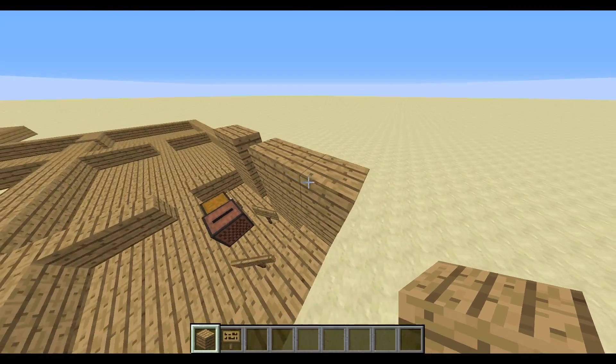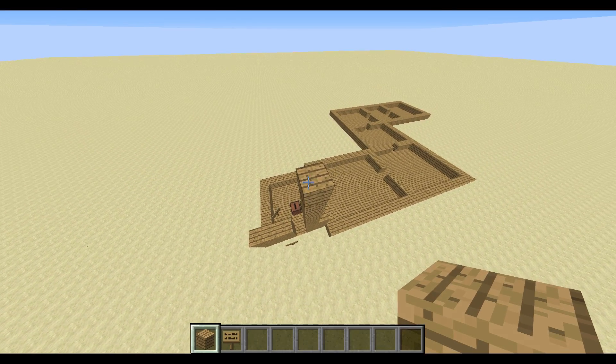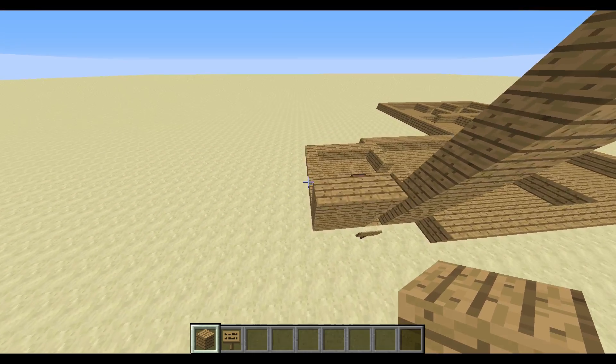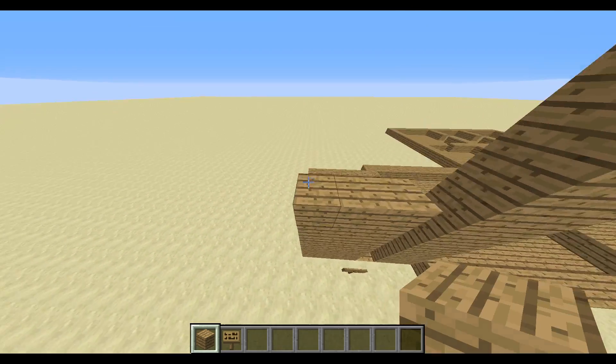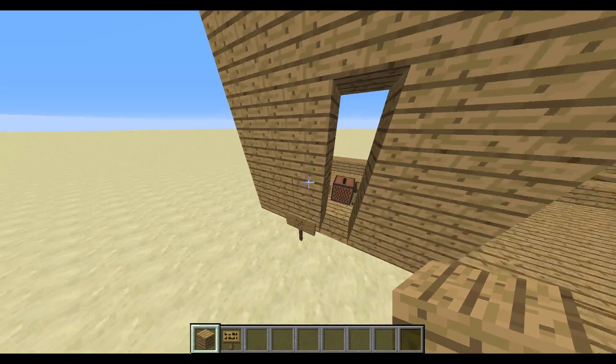So today we're building up the walls. We need — three, four, five, six, seven, eight. So basically for the first mini room, we're gonna build the walls nine high.